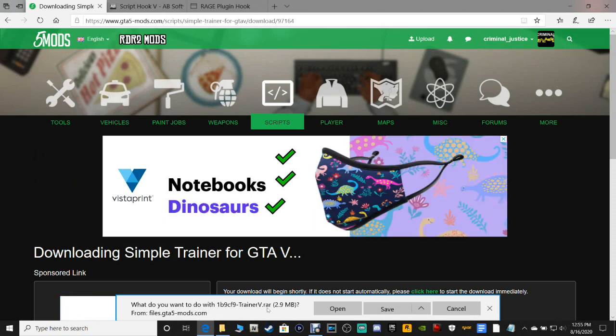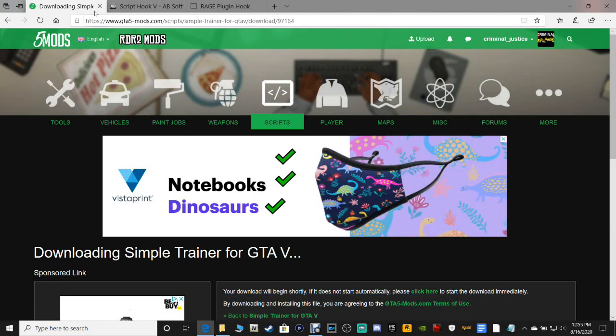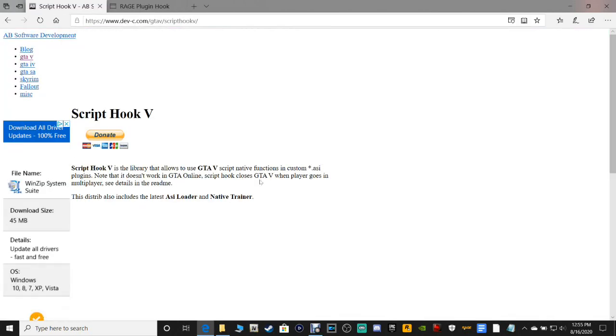Save the TrainerV.rar somewhere where you know how to get to it. Next up is Script Hook V.